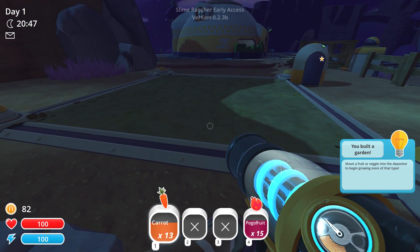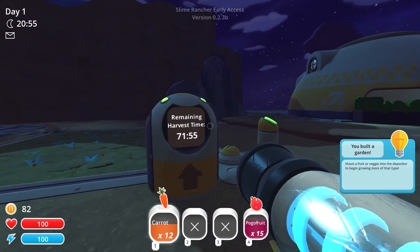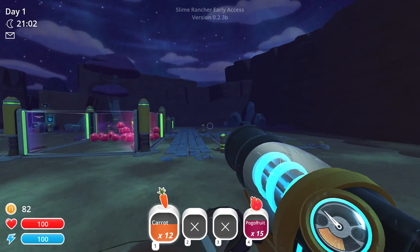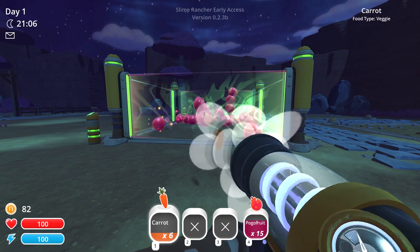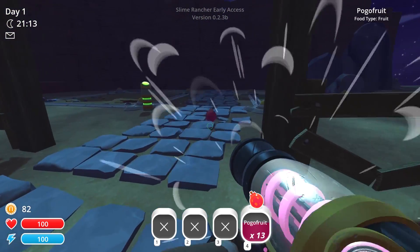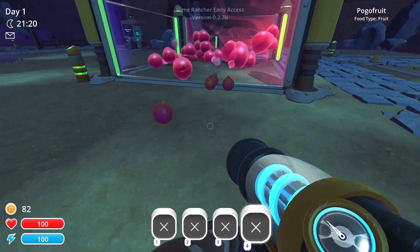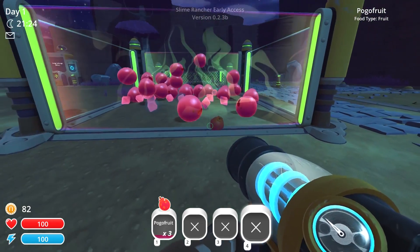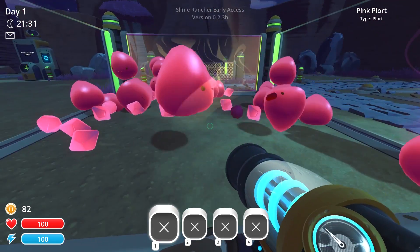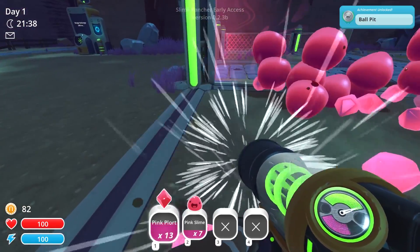Shoot a fruit or veggie into the depositor to begin growing your food. I only need one to start growing food — that's kind of nice. I mean it would be a pain if I needed a maximum amount. Now give me delicious things, you slave creatures. I'll leave one pogo fruit here and feed these guys so they give me an adequate amount of plorts. Achievement unlocked: Ball Pit. I have no idea what that is, but I'll take it.